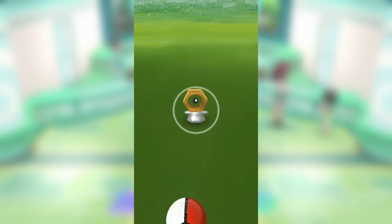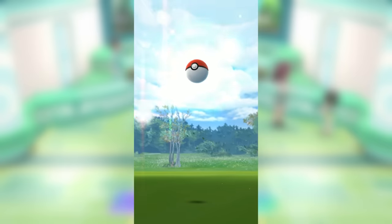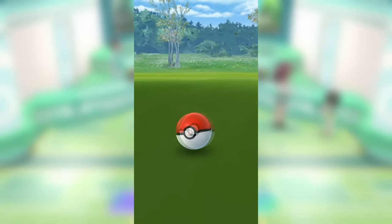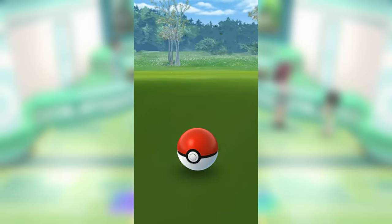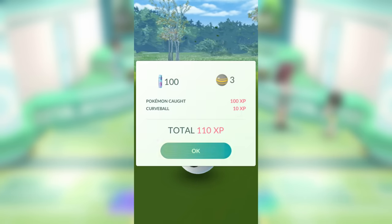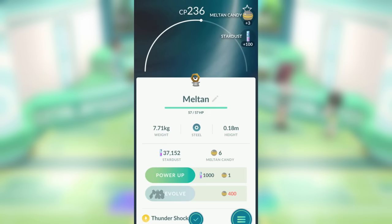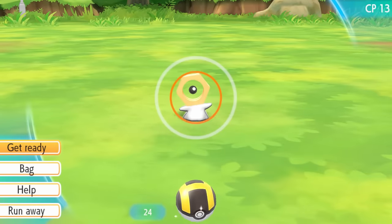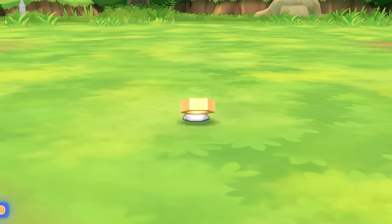Once those 30 minutes are up, you can't catch any more Meltan for a week. That box won't open up again for another 7 days, and it will only open up if you do the same process again — you have to send another Pokemon back to Pokemon Let's Go, and then you'll be able to open up the box again. Congratulations! Now you have Meltan, and you probably have quite a few of them. If you want one of those Meltan on the Nintendo Switch, it's as simple as just transferring it over like you did before.